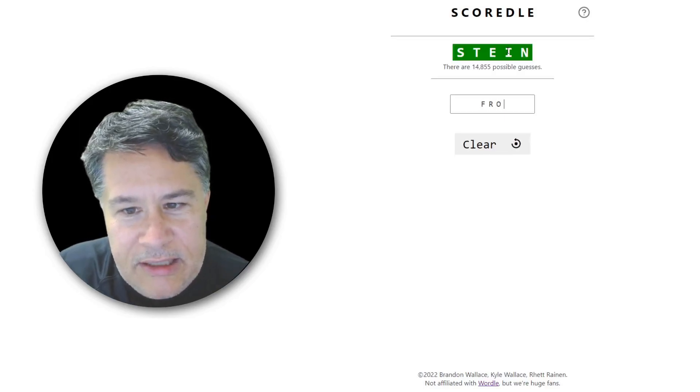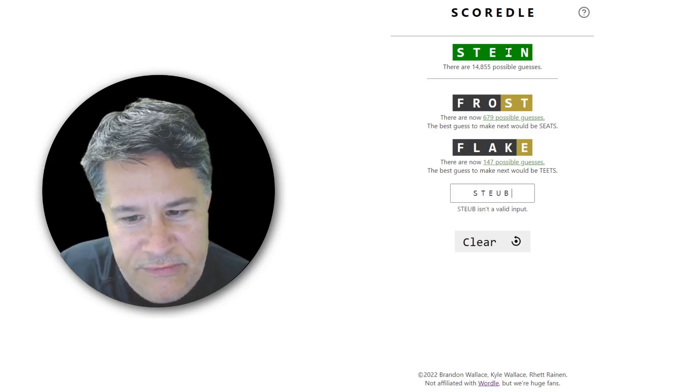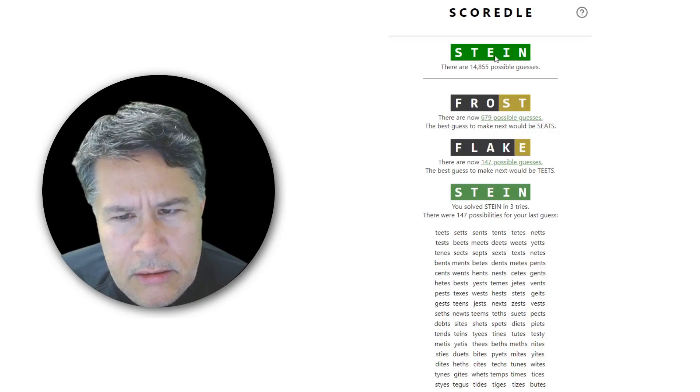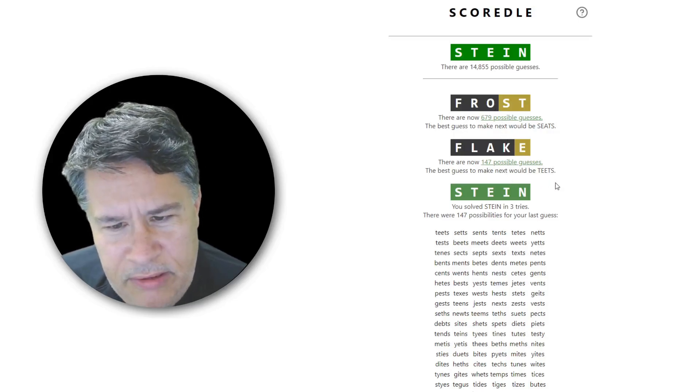Let's punch in Stein, let's go Frost, and let's go Flake, and of course let's finish off with Stein. Stein: 679. Frost: 679. Flake: 147. And that's just unbelievable — that is unbelievably lucky.